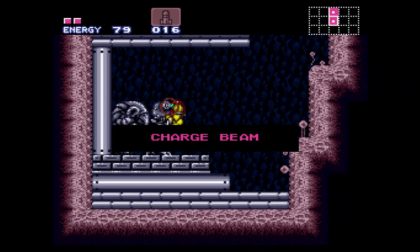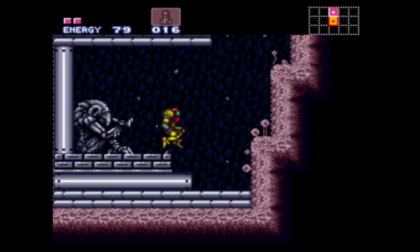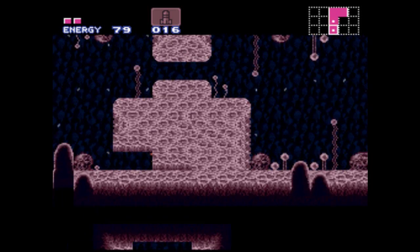And over here we get a new item for the series — well, starting from this game onwards at least. The charge beam. Hold the attack button down and you'll charge your power beam. It also allows you to do the pseudo-screw attack, where you charge your beam and then do a somersault jump.